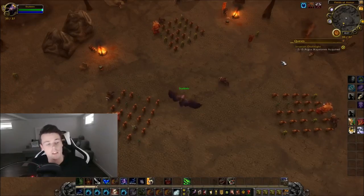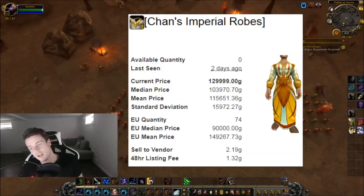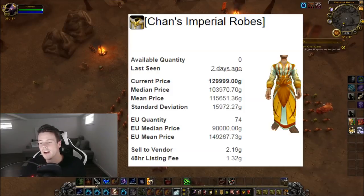The biggest item you can get from this farm is definitely going to be the Chance Imperial Robes, selling for like 100,000 gold plus on most realms. And it sells extremely fast. So definitely worth doing it.